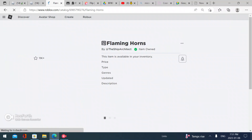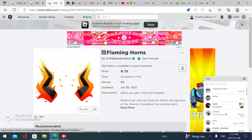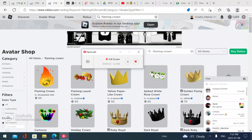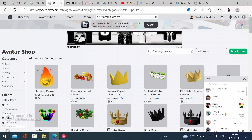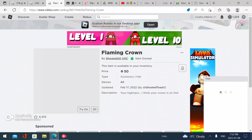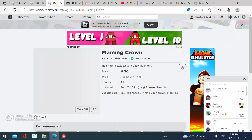Search up 'fire horns' and get this item, which costs 75 Robux. Then search up 'flaming crown' and get this item, which is 50 Robux.